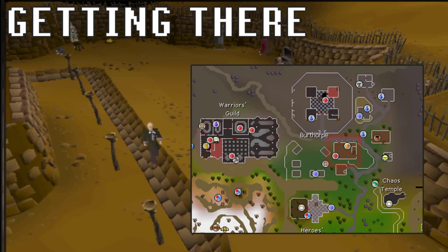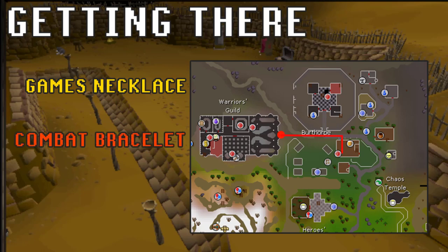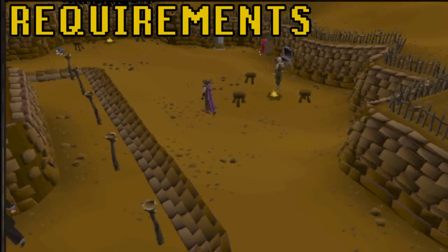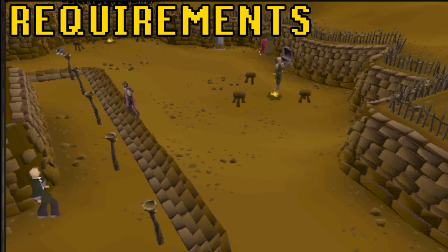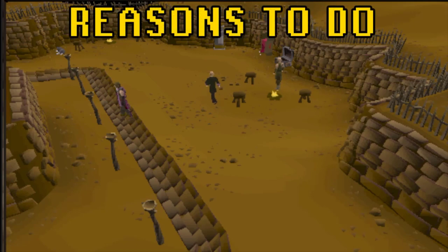Easy teleport methods to the location can be found using the Games Necklace teleport and running this path, or using the Combat Bracelet's Warriors' Guild teleport and running east. The only necessary requirements for the Rogues' Den are 50 Agility and 50 Thieving, and the main reason to do the mini game would be the rogues outfit.